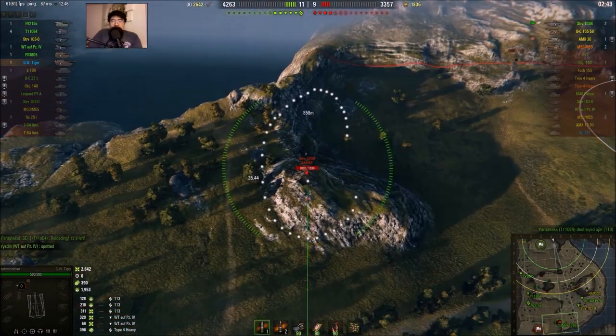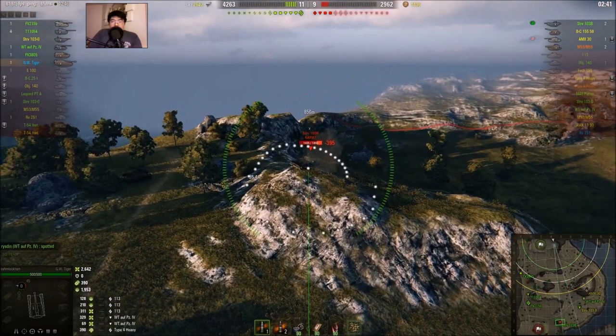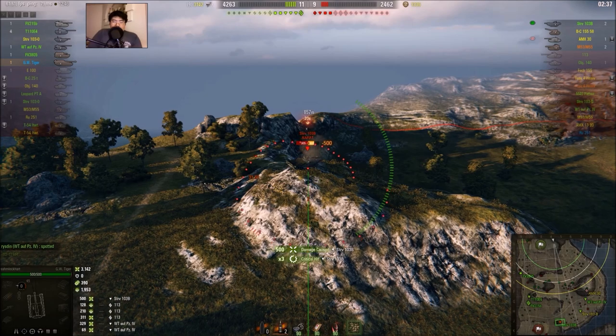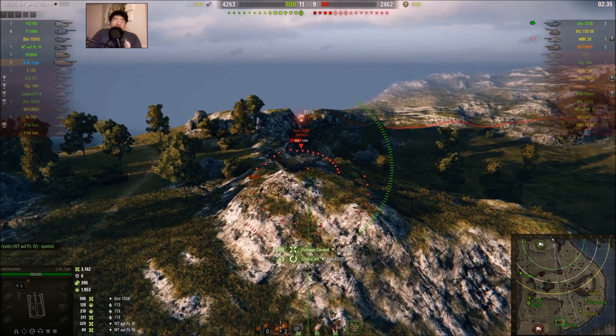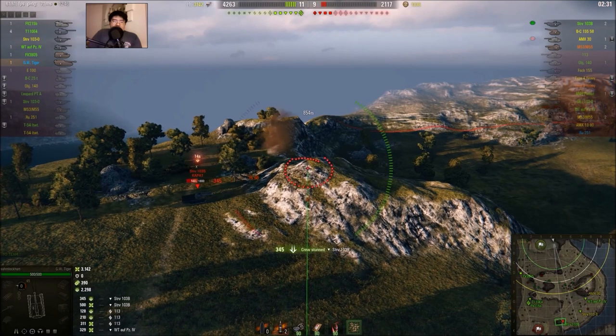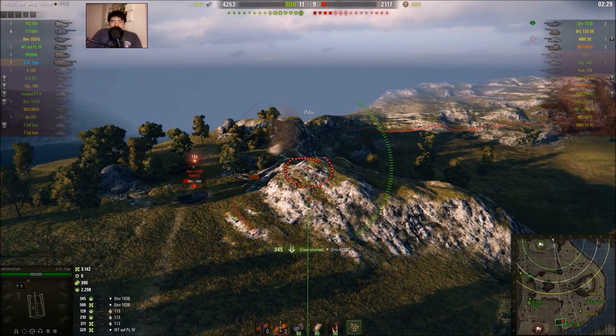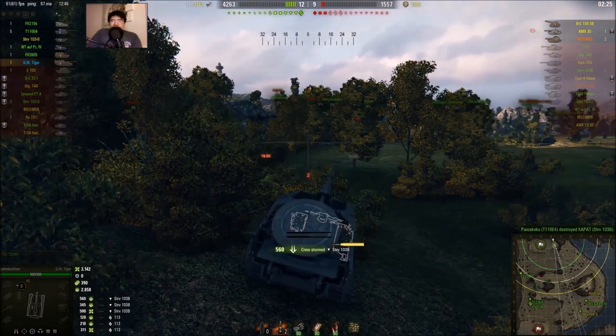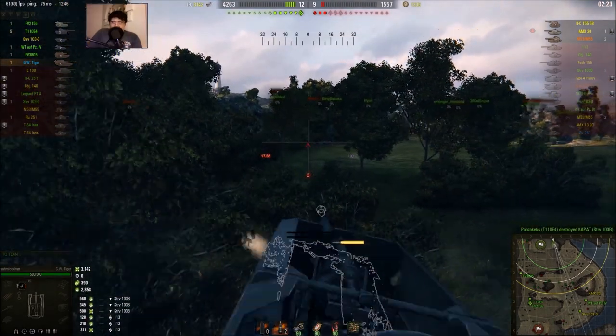Here is the camper on a hill — a random RNG shot. That was good! I detracked him as well. I applied the stun, detracked him, and he got spotted. Thank you, E4 — that was the winning stun effect assist.